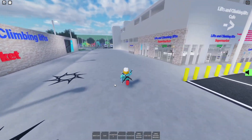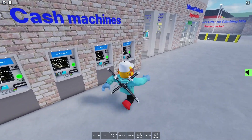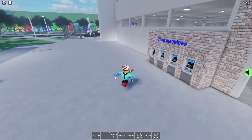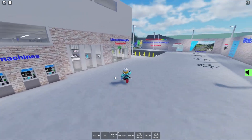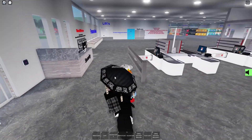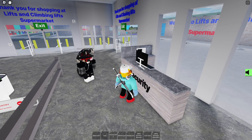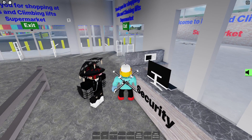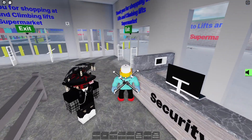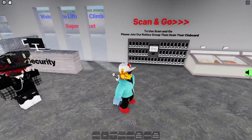Now let's go to the store. We have the cash machines, which are basically ATMs, which look very nice. Now let's go into the supermarket itself. This is the main area. We have the security desk right here. We do have an EAS system, but unfortunately it's turned off right now because we're trying to see if it's better with it on or off, due to the amount of trollers.